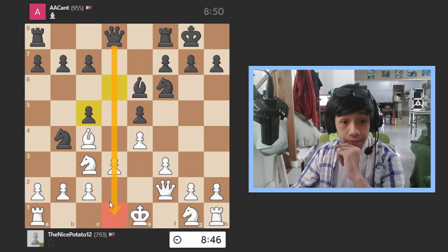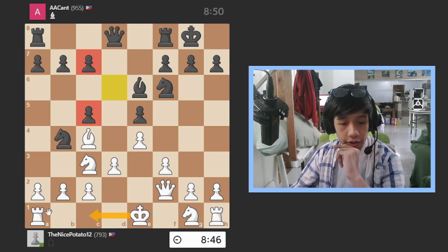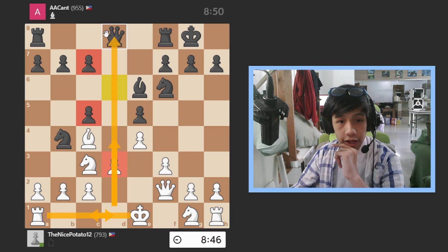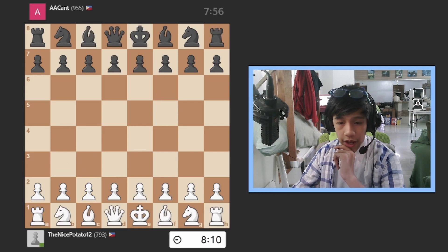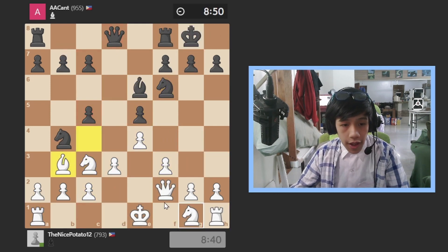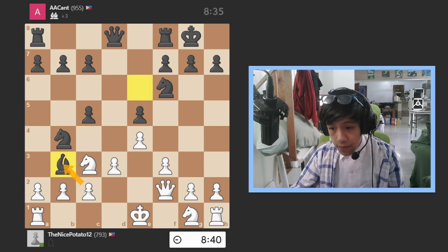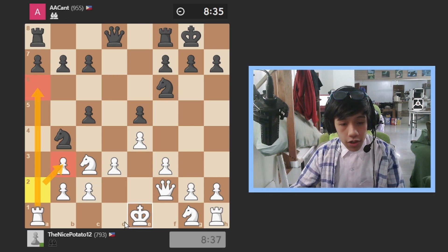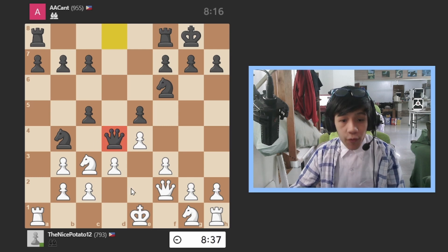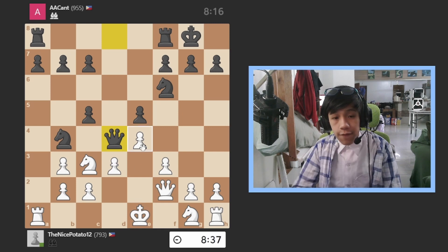He takes, gaining the file but getting a doubled pawn structure — although that can be hassled so the file can be guarded. I did this so that if he takes I take. He takes, I take with the pawn to open up my rook. On the next move he goes over here, which is an aggressive move for a 955-rated player, so I got confused.